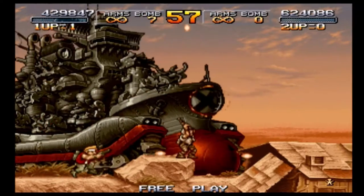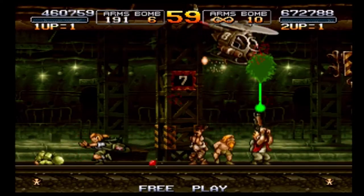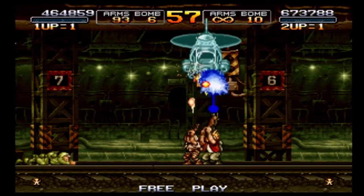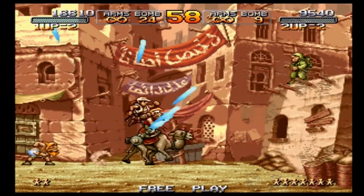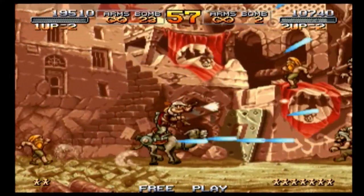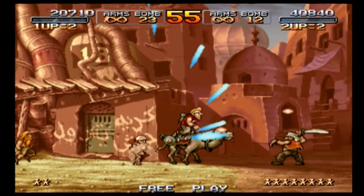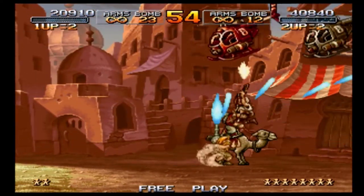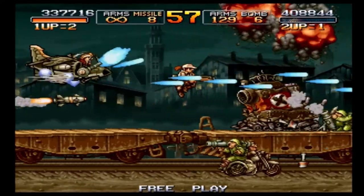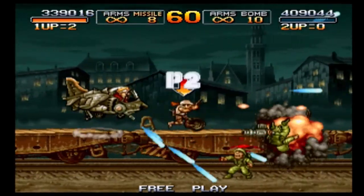All weapons from the previous game return. The flame shot has been changed to what we know as today. This game introduces the laser, which shoots a long single beam that can eviscerate enemies, and firebombs which are really helpful for vehicles. The game also introduces a few new vehicles in addition to the main Metal Slug returning: the Camel Slug with the same gatling gun but no tank part, the Slugnoid armor mech for one boss, and the Slug Flyer which is a VTOL that can annihilate pretty much everything. All of these are incredibly fun to use and make you feel more powerful.